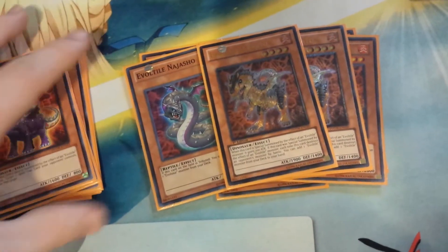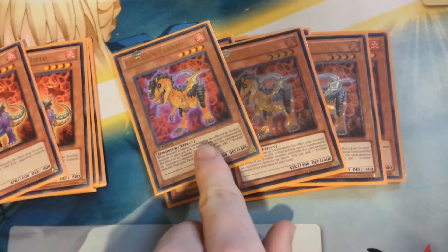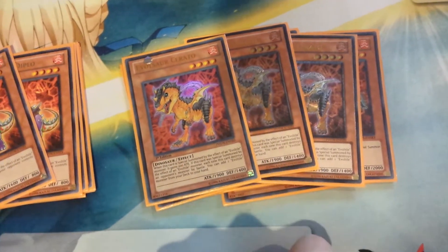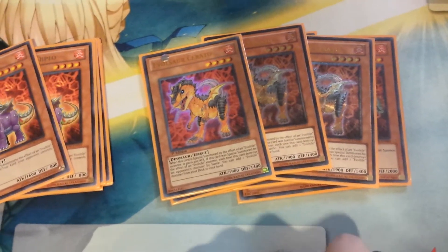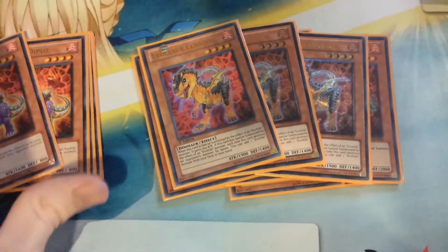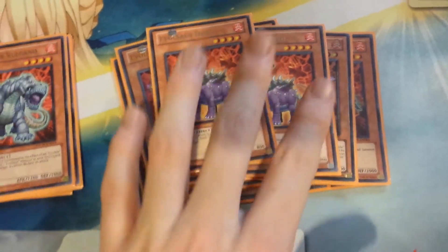For the Evelsars, I'm playing three Serratos. Serratos is a 1900 beater. He goes at level 4, and he searches out an Evel tile when he destroys a boss by battle — but only when he's summoned by an Evel tile. Otherwise he's just a 1900 stick. I was running one for a very long time, decided to bump up to three, and I'm liking three. That beat stick power is good, and 1900 attack handles dinosaurs. I really like it at three, may go to two just to test it.